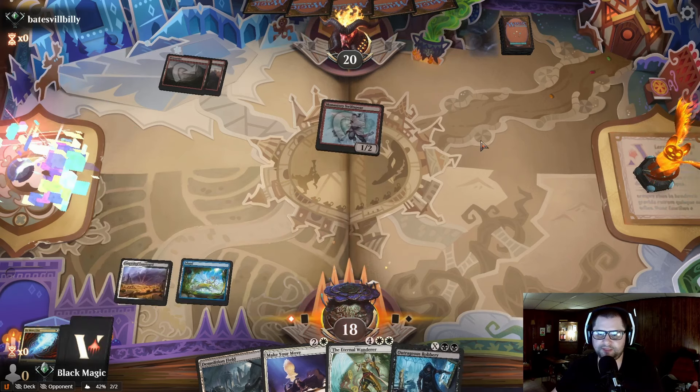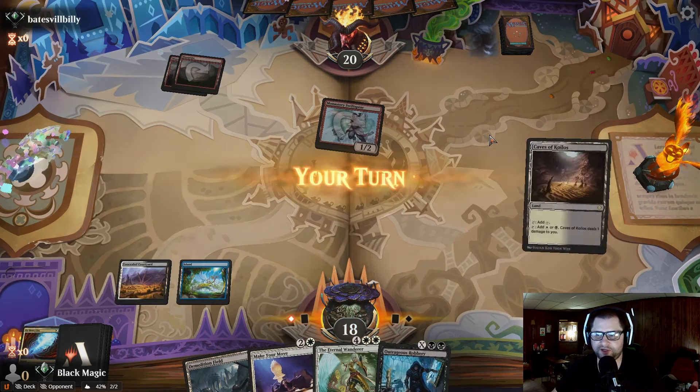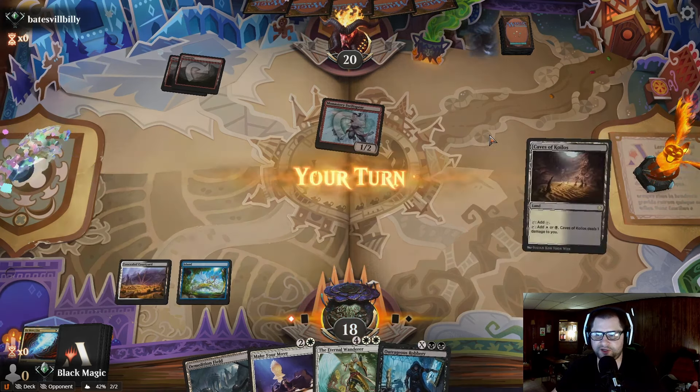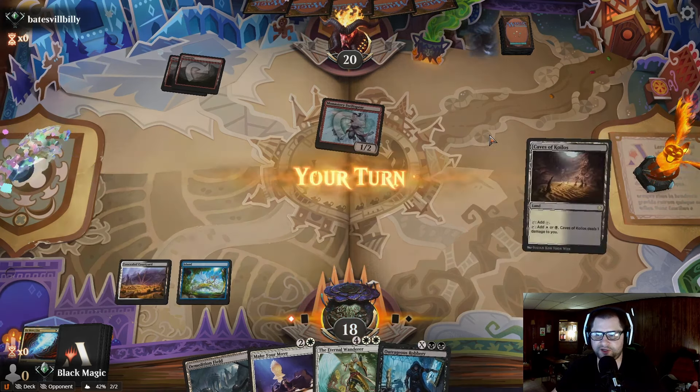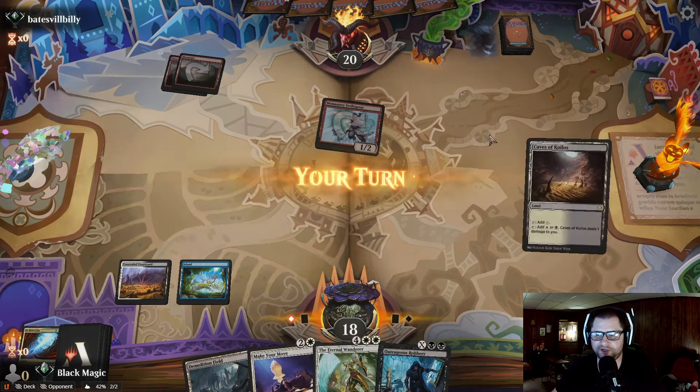Emberheart. It's always the same — turn one Swiftspear, turn two Emberheart. It's always the same thing with this deck. We do have the Make Your Move if they decide to make their creature gigantic, which is really nice actually. It's a really good card against red.